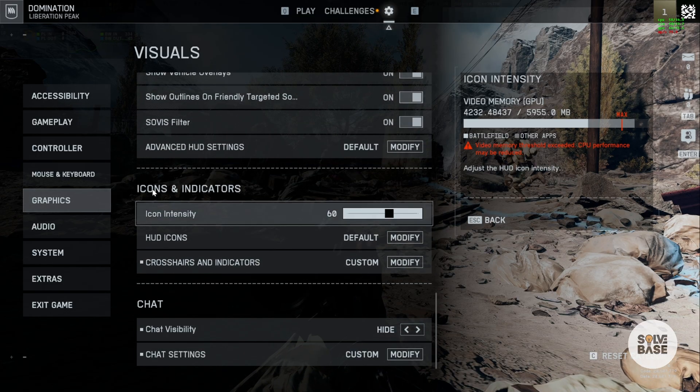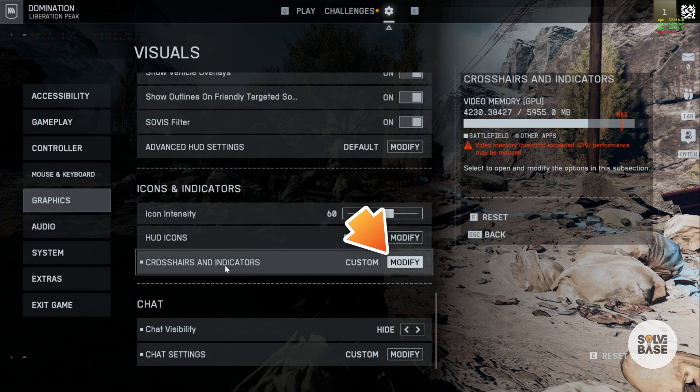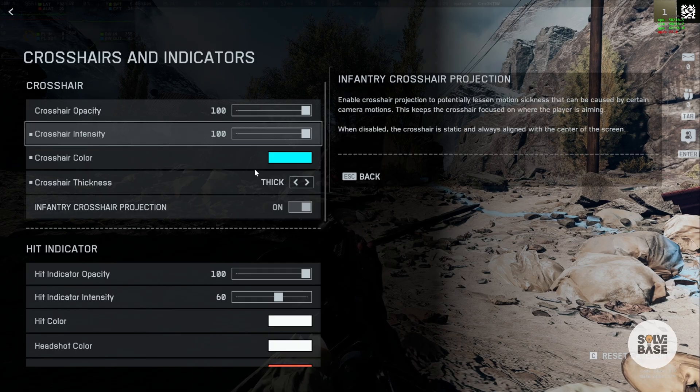You're going to find Icons and Indicator here. You can click on Crosshair and Indicators, then click here to modify it.